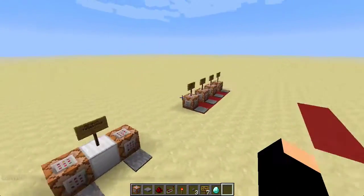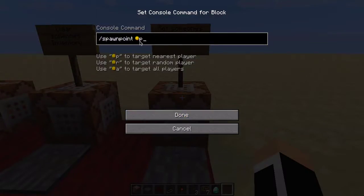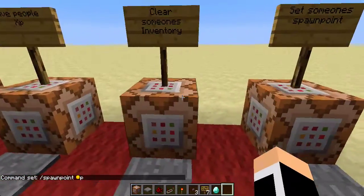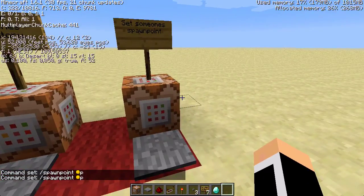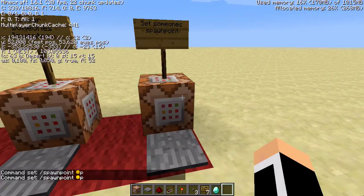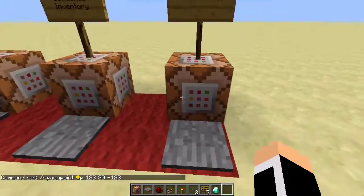Alright, so now let's go over to the more advanced stuff. We got set someone's spawn point — slash spawnpoint. And you can set the spawn point, and then after that you set the coordinates, which is 194, 52, and minus 352, and you just put that in like this. So now the spawn point is set to that.